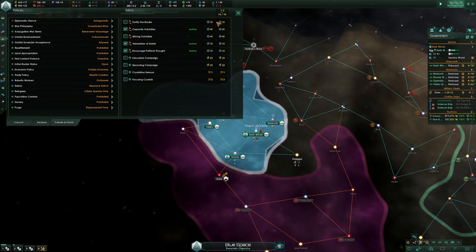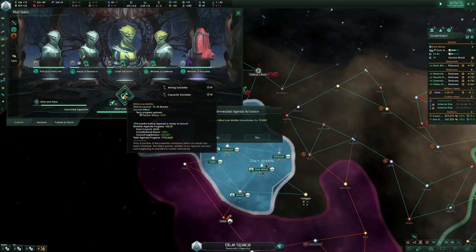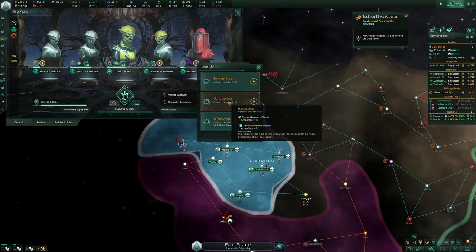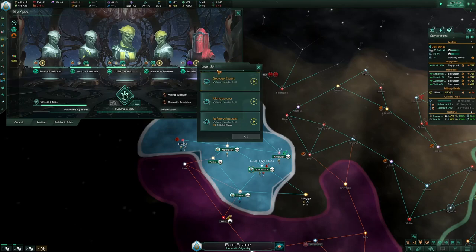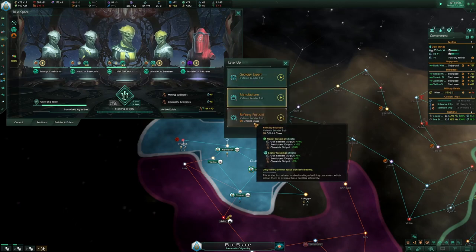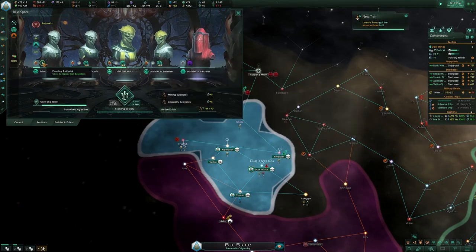We might need to do this now. I'm going to do Evolving Society. You need Forge Focus, which is a trait that just gives you more alloys. Forge Focus is the best, so if I saw that I would've taken it.